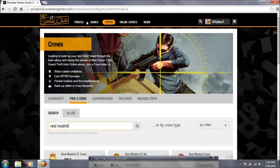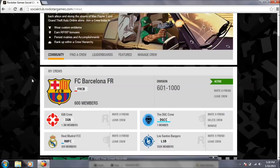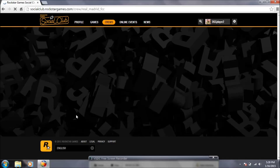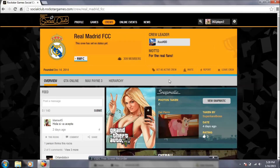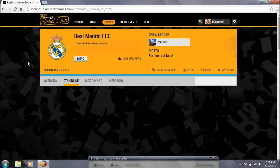You guys can see here I got a crew with a thousand members — that means it's already locked, so I'm already in my crew. Once you've joined a crew that you like with some members available, because if it's full you can't join it. I got this one — Real Madrid FCC. Let's go ahead and load it up. As you guys can see, there's the logo. Now it's a yellow background, which means it's still a transparent picture. This is the one.